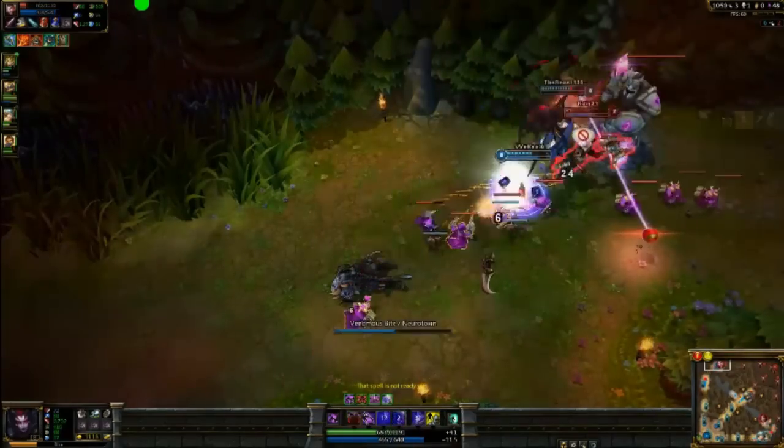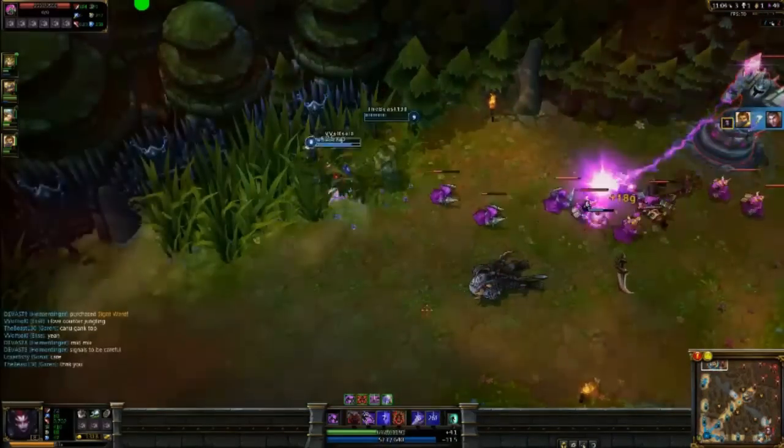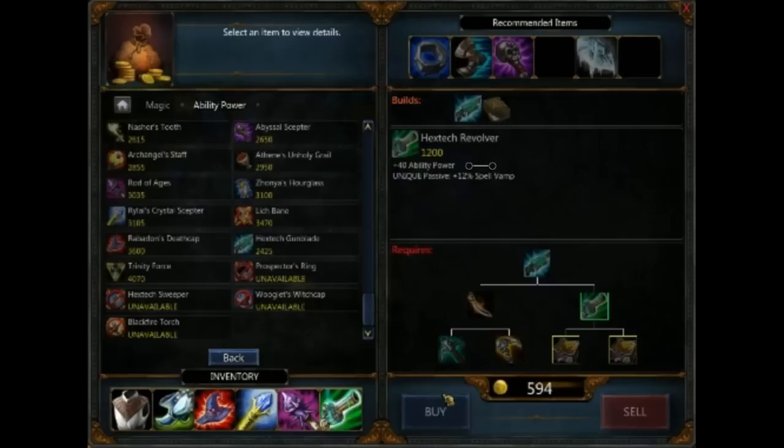As far as tips go for building her, I like to jungle and I typically start at the red buff. What I've realized later game is that she doesn't have enough health or survivability, so I like to get a Rylai's and a Rod of Ages on her. The Hextech Gunblade is sort of whatever — you can go in after those. I get the Rabadon's and the Gunblade.